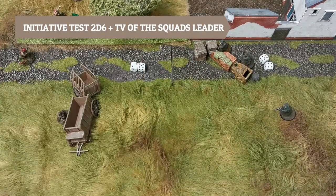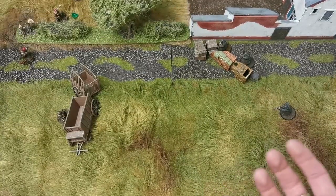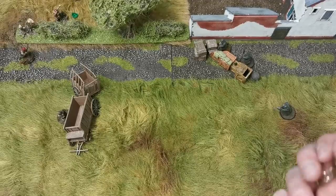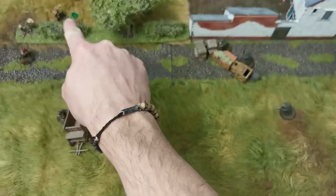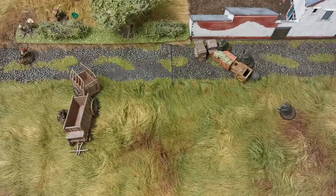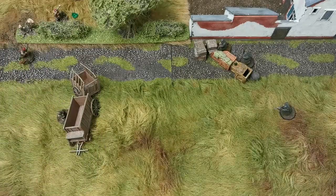So the German player has priority — he can decide whether he wants to be the active player first, and in this case he's going to be. You might have noticed the little green gem up by the paratrooper Sergeant — to keep things interesting, he's hidden, sneaking his way along the inside of that hedge, and the Germans don't know what's going on.